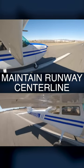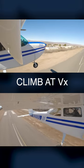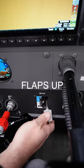Maintain runway centerline. Rotate at short field takeoff speed and climb at VX until clear of any obstacle or the end of the runway. Then accelerate to VY, retract the flaps, and have a great flight.